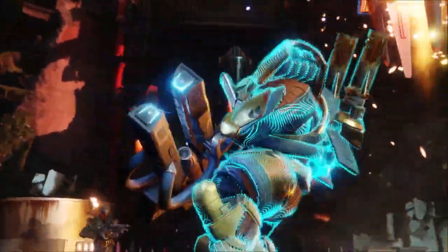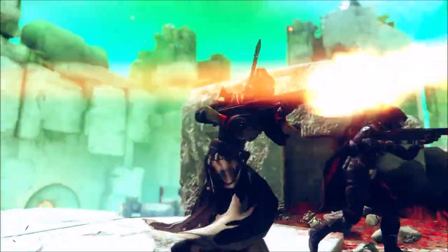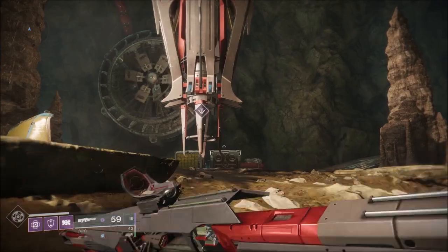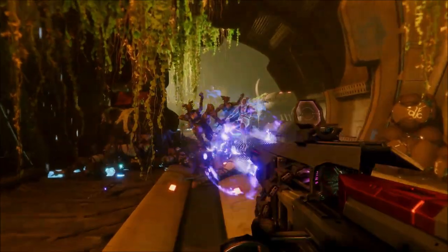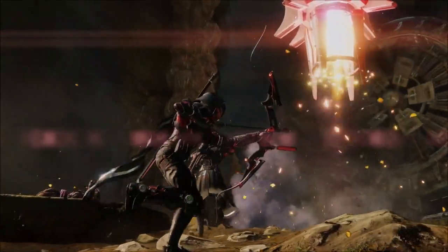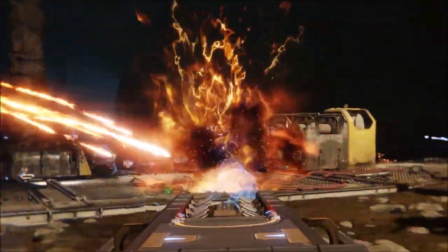So what are we getting in Season of the Forge? For free seasonal content, we're getting a power increase for everyone with Forsaken, the Dawning event open to all Destiny 2 players, Crimson Days, and Iron Banner also open to all players. For the Annual Pass we get Black Armoury weapons and gear, four Black Armoury Forges, a new raid called Scourge of the Past, and the exotic quest for The Last Word.